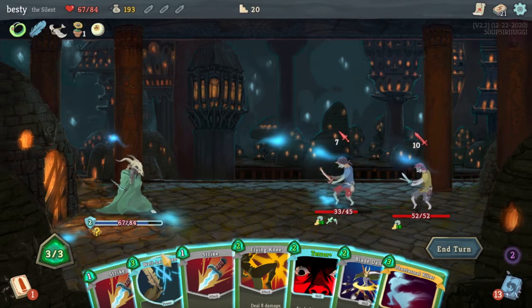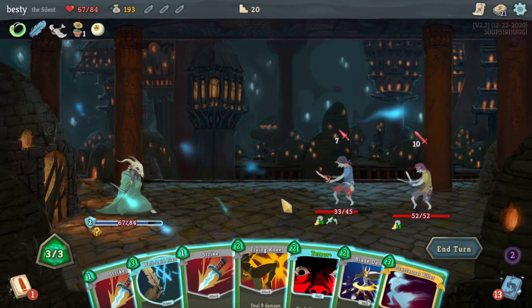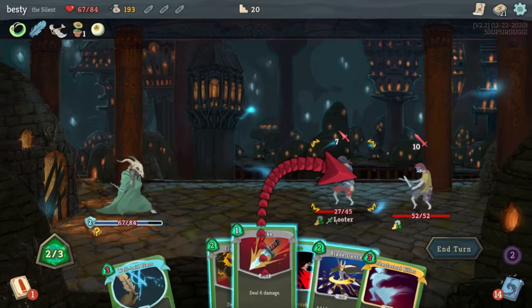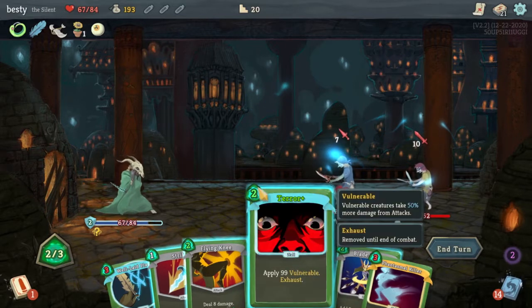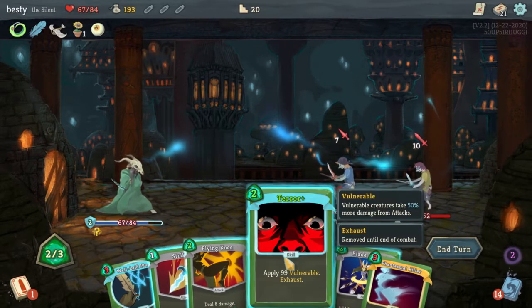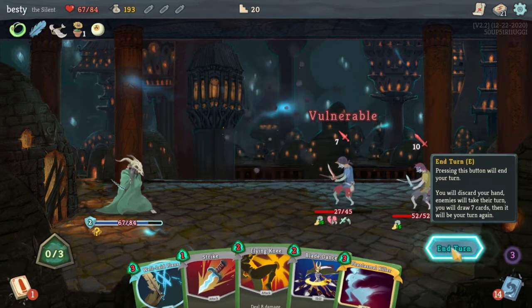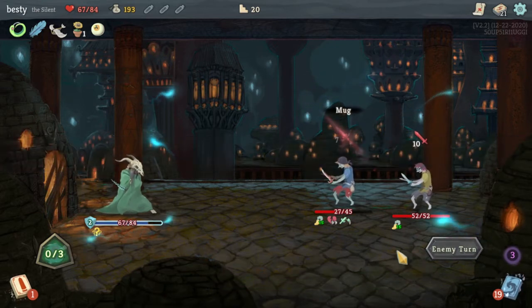These cards cost all our garbage. I have like basic Strikes — I don't even have a Defense. That one was some bad RNG, I feel. Is it even worth putting 99 vulnerable on here? It probably is. I don't know — I don't like Snecko. We're not gonna take anymore. I didn't love the other alternatives though.